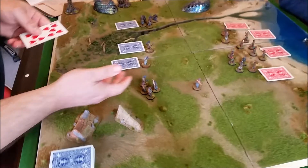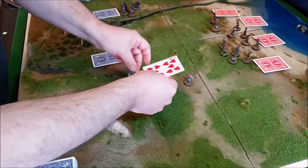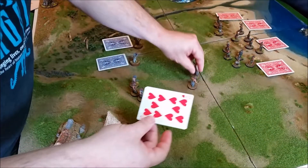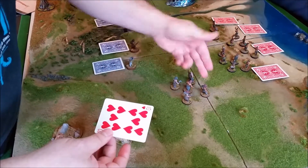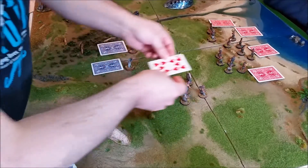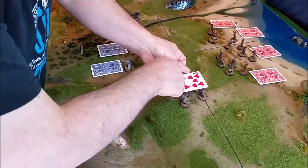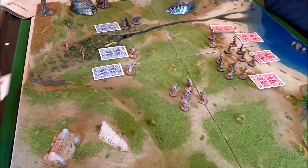Rather than moving each figure individually, I just place the figures around the guy. They can move further — this chap moved from here to here, which is more than one card length, but as long as a portion of their base is under the card, that counts as a move.